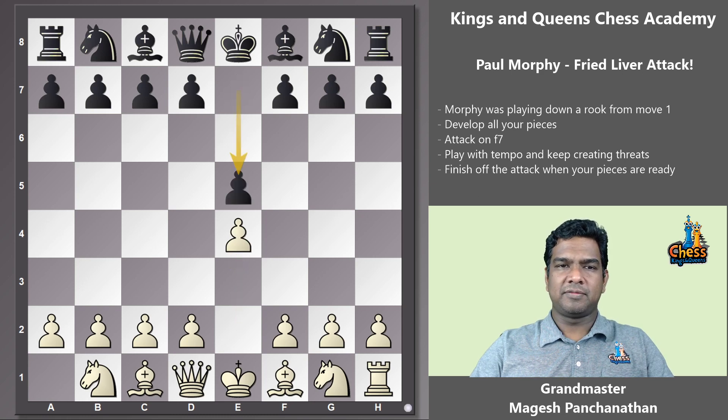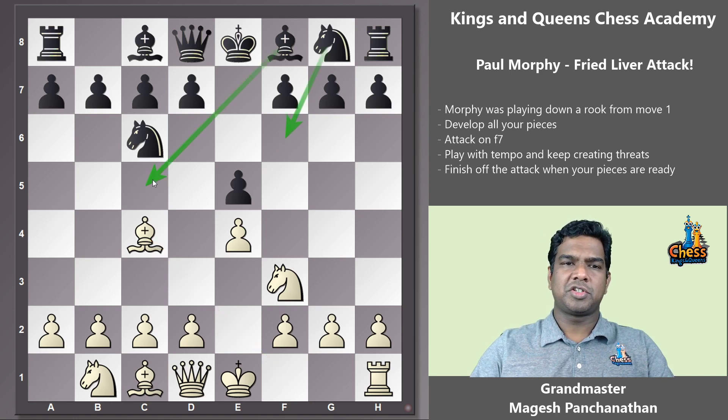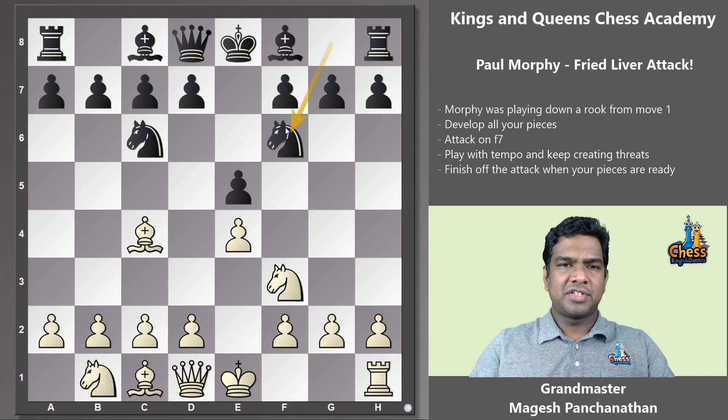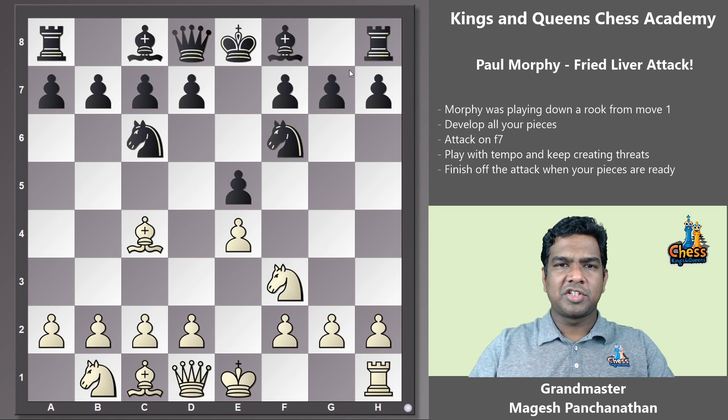So e4, e5, knight f3, knight c6, bishop c4 — the Italian opening — knight f6. Usually black has two main moves here: you can develop the knight or develop the bishop. Castling is the most important thing in the beginning of the game to keep the king safe. Knight f6 runs into some tricky openings — if you're going to play knight f6, you better know what you're doing. Initially it's maybe recommended to start with bishop c5 so you don't have to deal with this.